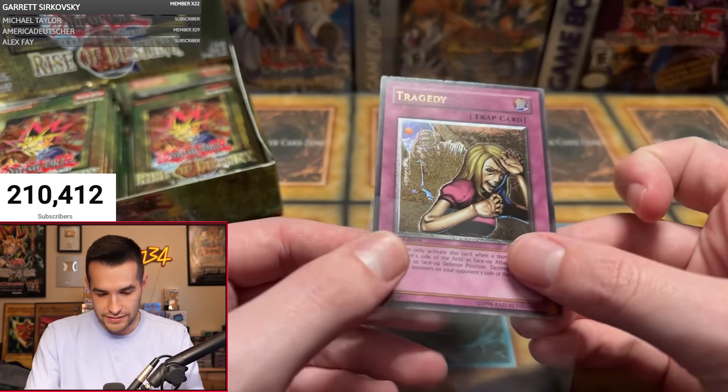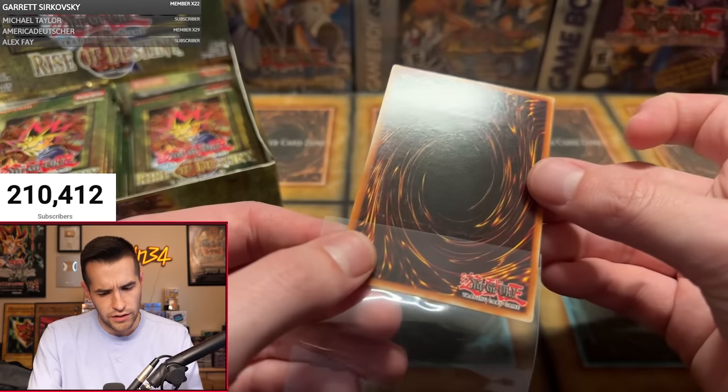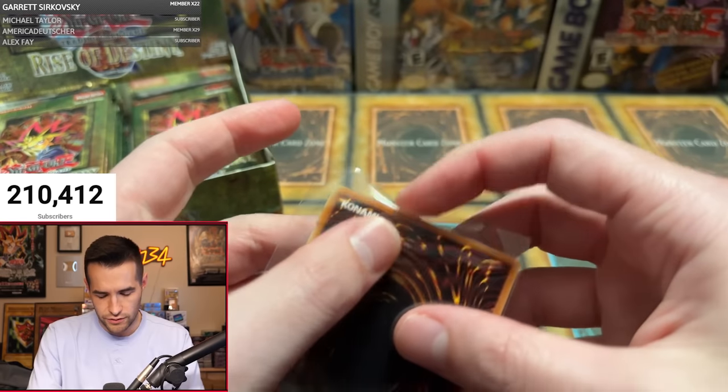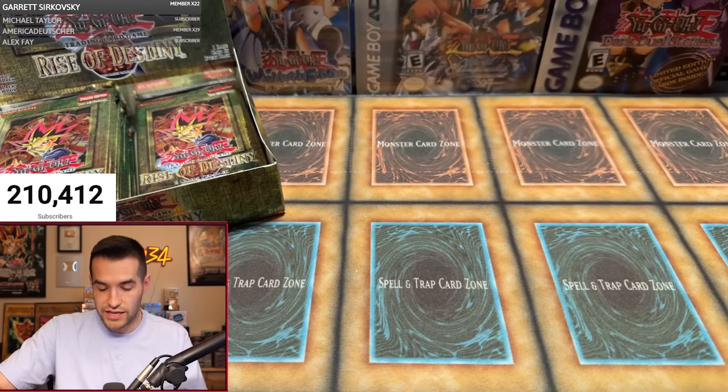That is not ideal. Looking at the back it's actually pretty clean — normally Rise of Destiny card backs are pretty bad, but that actually looks pretty solid. So maybe not as tragic as I was thinking initially, but it's always a Tragedy somehow.